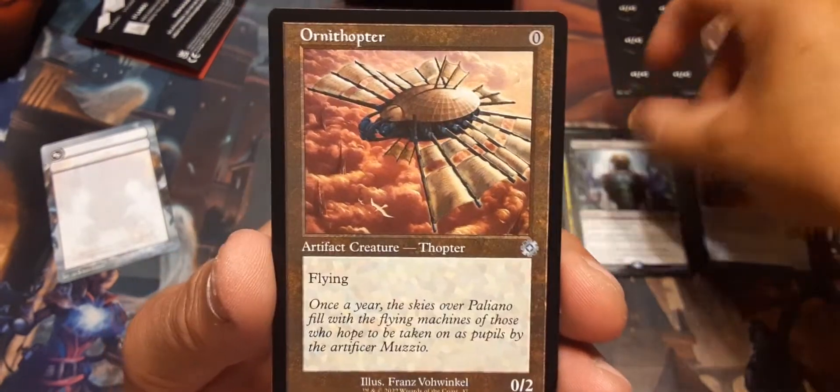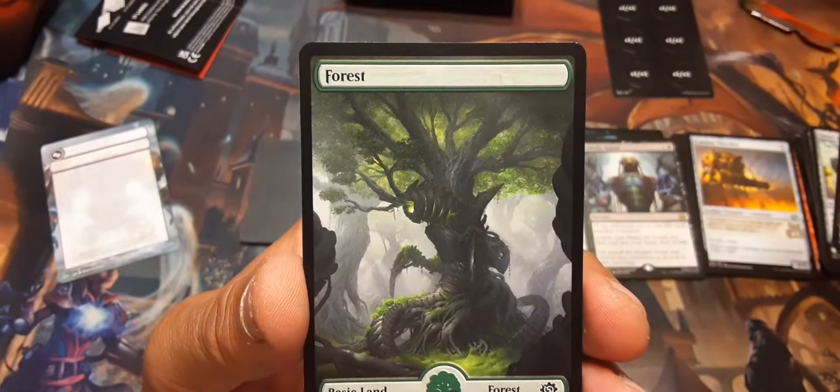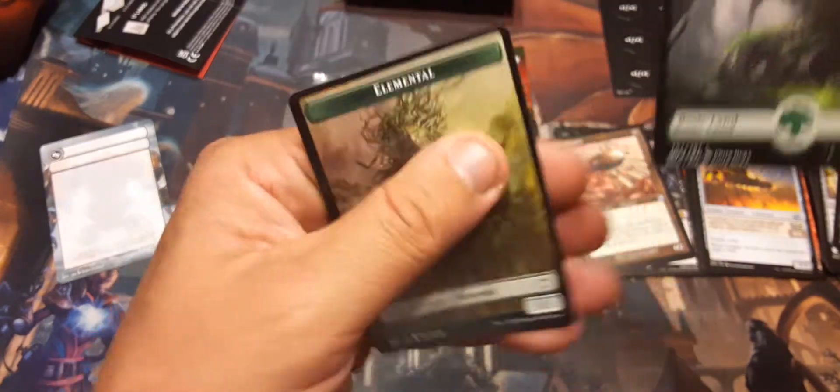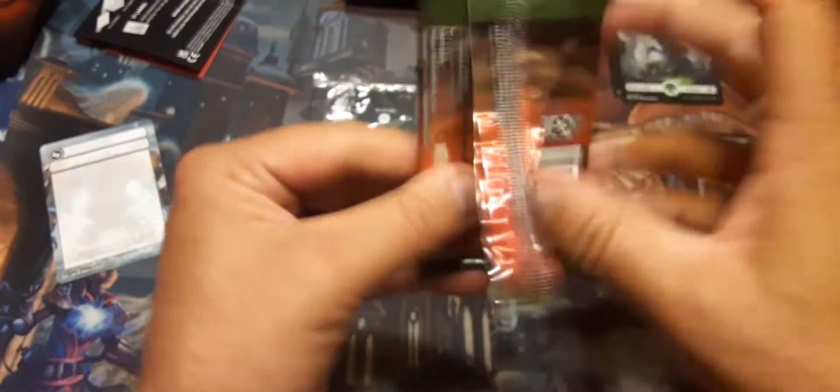Ornithopter — the original! I like the original. And a nice big forest basic land, and an elemental token. Diabolic Intent — I'm going to go search up whatever card I want after I sacrifice something.